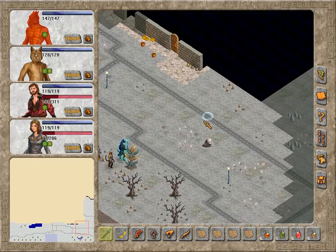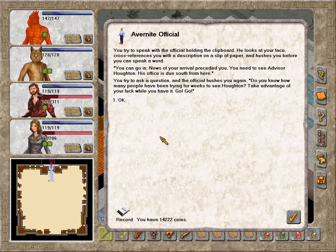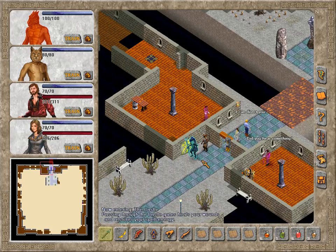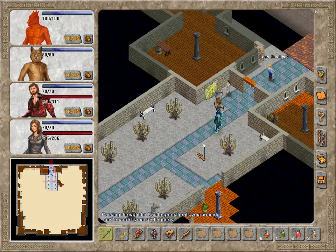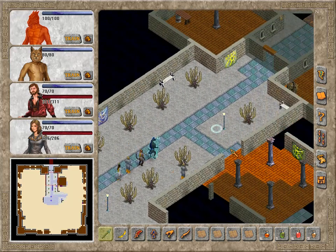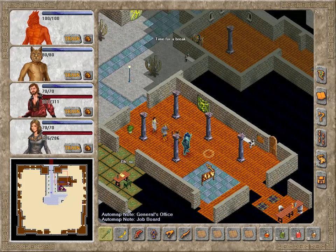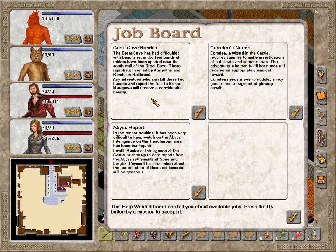Without getting distracted anymore, let's do this, finally. You try to speak with the official holding the clipboard. He looks at your face, cross-references you with a description on a slip of paper, and hushes you before you can speak a word. You can go in — news of your arrival preceded you. You need to see Advisor Houghton; his office is due south from here. Do you know how many people have been trying for weeks to see Houghton? Take advantage of your luck while you have it. Go, go. What have we here? General's office. Job board — a job board in the castle. Great cave bandits.